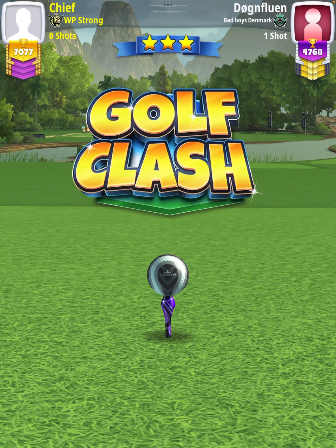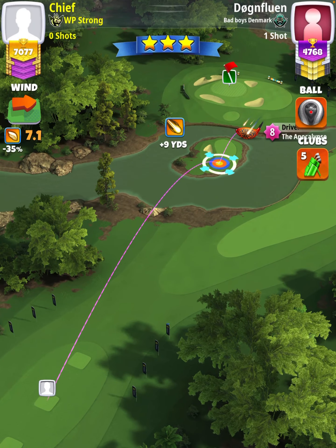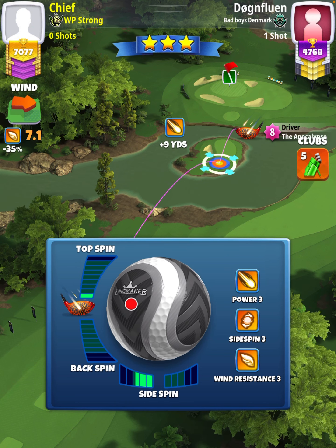Hey, what's going on everybody? This is hole number 10 of the Winter Major 2023 expert division opening round. For our tee shot, we're going to use an APOC level 4 and above with either a King Maker or King Slayer ball. This is a no moving target shot, so don't move your rings until it's time to adjust.